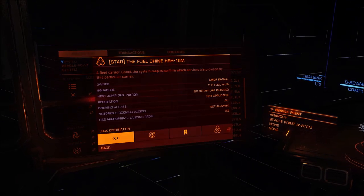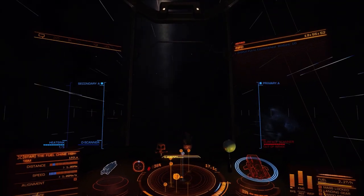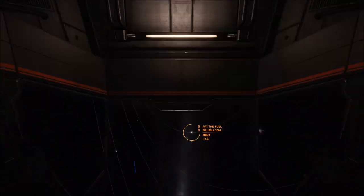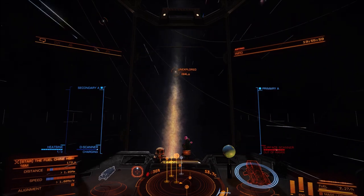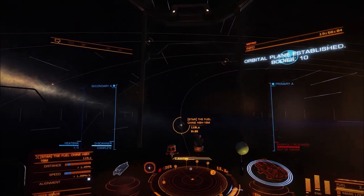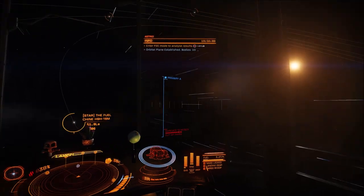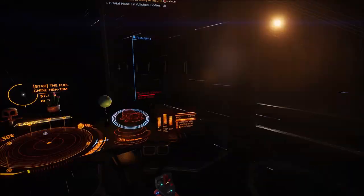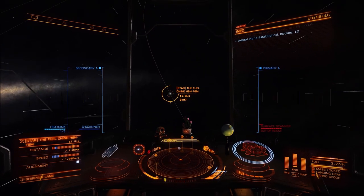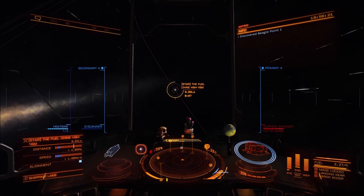My Type 7 held up brilliantly, she performed beautifully. Didn't overheat very much, made it down on that just-over-10G planet and survived that. Made it all the way to Beagle Point and I've still got ammunition in my AFM unit. I stopped off at one of the carriers, sold my data, repaired my ship, and fixed the paint job. Many explorers love the paint job being destroyed, but as soon as I dock I always repair it.